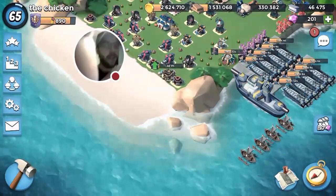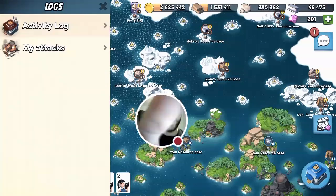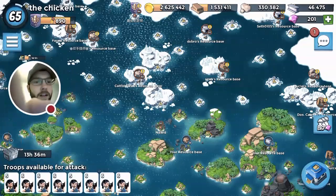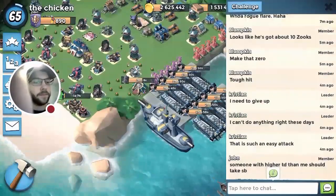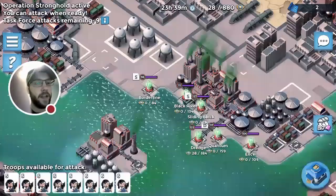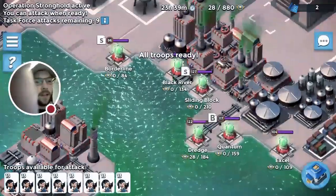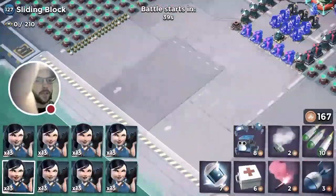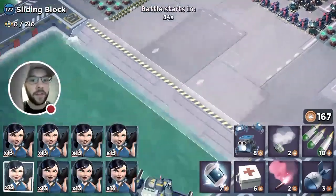I actually took down a base with riflemen and tanks unboosted, which was pretty cool to see. I should take SB Sliding Block. Alright guys, we're going to dive into Sliding Block - this one's really easy today I think, just boom cannons and stuff. Pretty straightforward - I mean literally straightforward. I'm just going to put my troops down and send them straight forward and win.